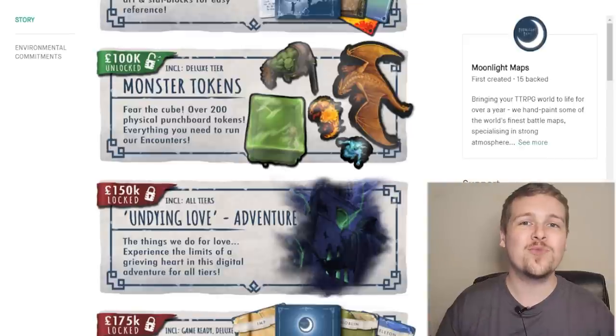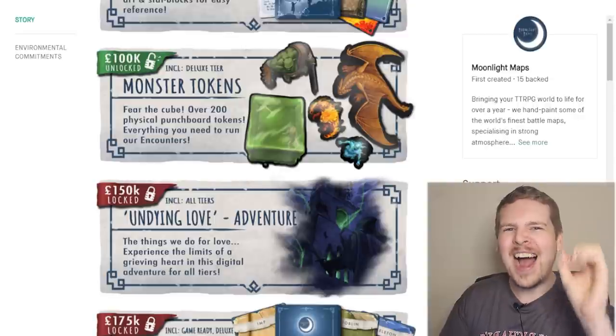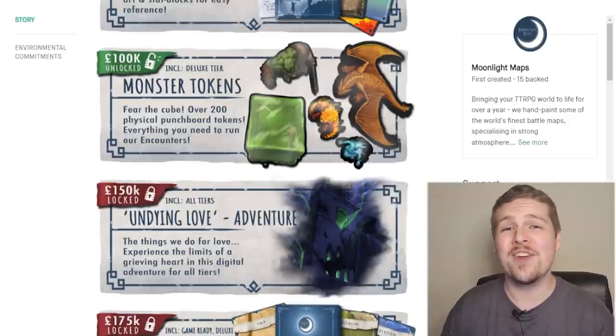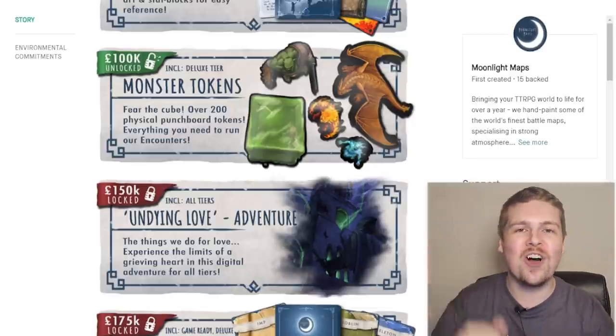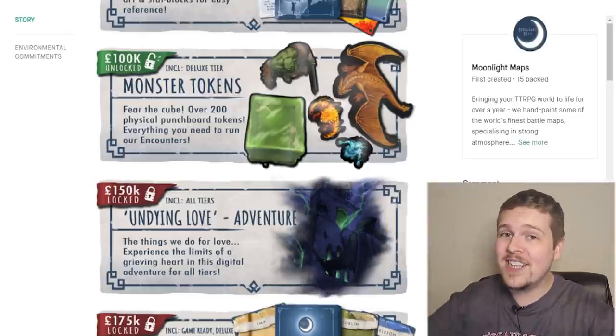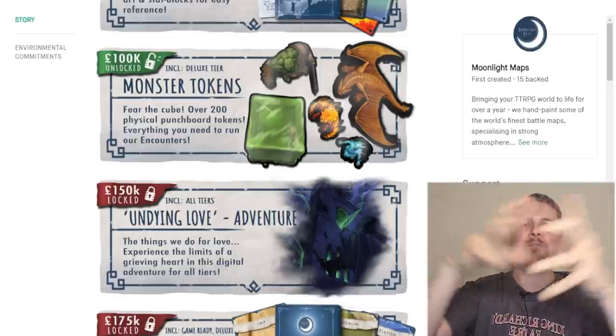They just recently hit their 100,000 euro stretch goal to unlock monster tokens to come with the binder, but I really think in the last 10 days of this Kickstarter they can hit that 150 euro goal. They're going to be releasing an entire adventure alongside this project called Undying Love — a digital PDF adventure coming regardless of your tier of pledge. Head over to Atlas using the link in the description and the pinned comment below, support this Kickstarter, get yourself some cool maps, encounter cards, and monster tokens. Thank you so much to Moonlight Maps for sponsoring the channel.